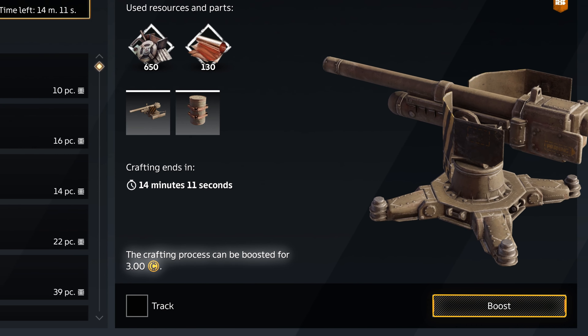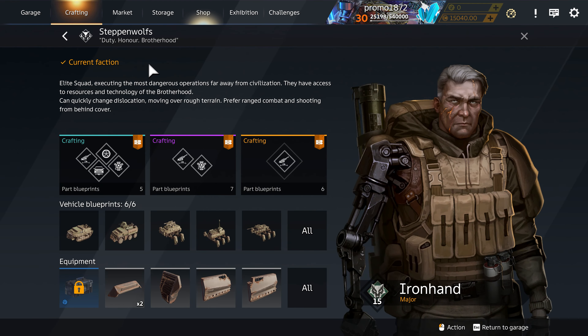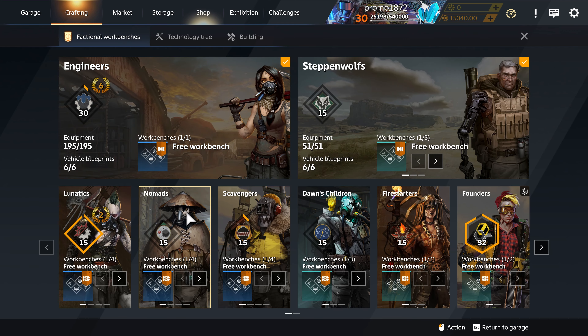Each faction has a unique set of equipment that can be crafted while you're with them. You can check what they're offering through the crafting screen before joining. As you might remember from the previous video, before you reach level 10, you can only be a member of the Engineers faction. Other factions have their own requirements to join — you can check them in this window. You can change your allegiance and hop from one faction to another anytime you want.